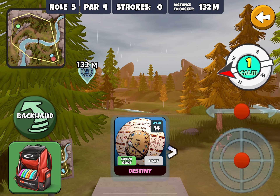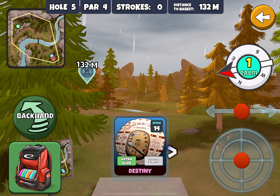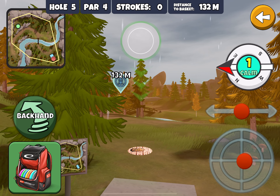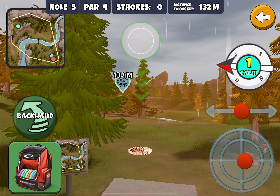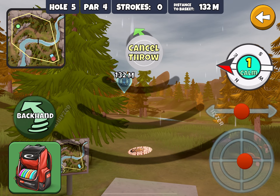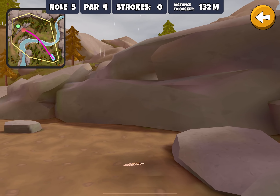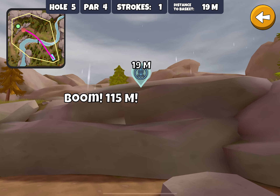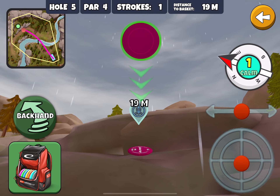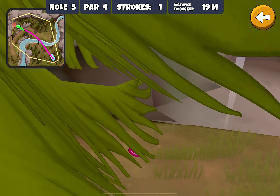The game is recommending we use this Westside 14-speed extra glide light, because it has the potential of getting up over the mound and leaving a nice approach to the basket for an eagle. The thing about this Westside is that it does go off to the right quite a bit, so we're going to put our pointer over here and hope for the best. Oh, we get a tree — this leaves us in a very nasty position, no real chance of getting an eagle. But we should still be able to get a birdie, and that's all you really need.